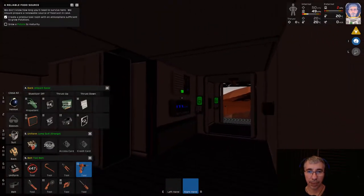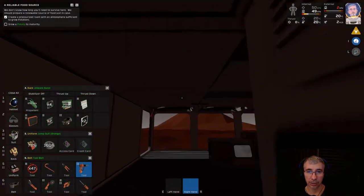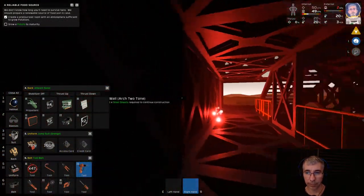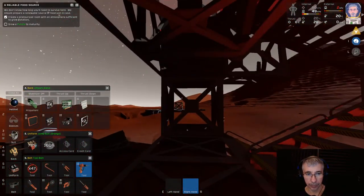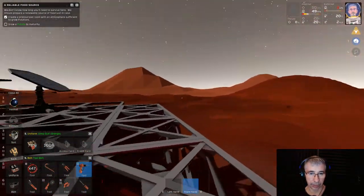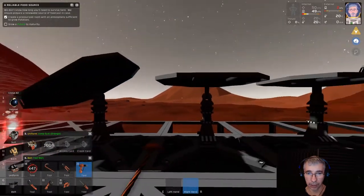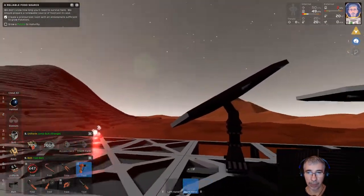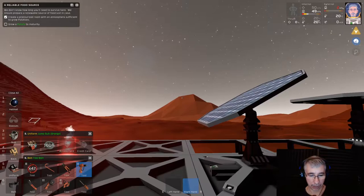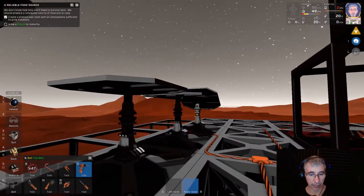I managed to close everything with panels on all the walls. Also this flashlight — I took it from the inside and now it's part of the airlock. I also fixed my power issue: I installed several solar panels. I now have four solar panels; two of them are tilted. The tilted ones are meant to capture energy from dawn and dusk — so during sunrise and sunset they will get that energy.